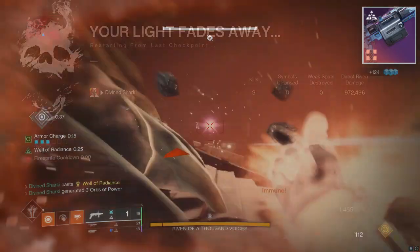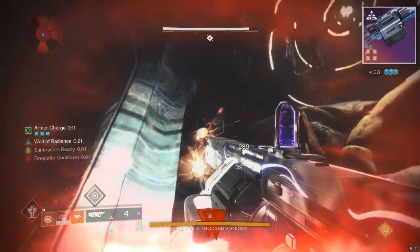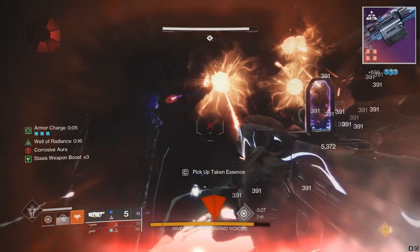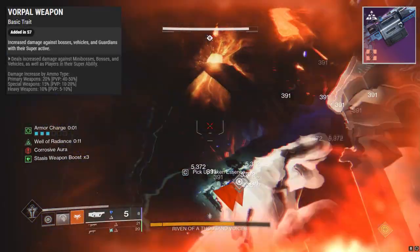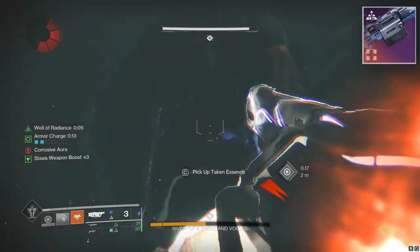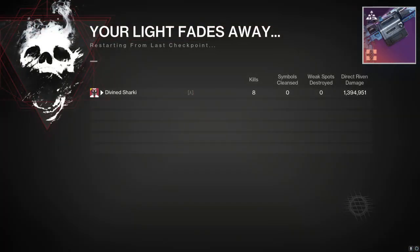I personally am going to craft this for Riven-slaying purposes. I decided to test this against Riven a bit, as well as combo it with the Sun Bracers, just to see what it could do. In these clips we have Vorpal Weapon on for the extra 10% damage, but we don't have any of the Dreaming City mods — only Taken Spec on the gun and three Stasis surges.